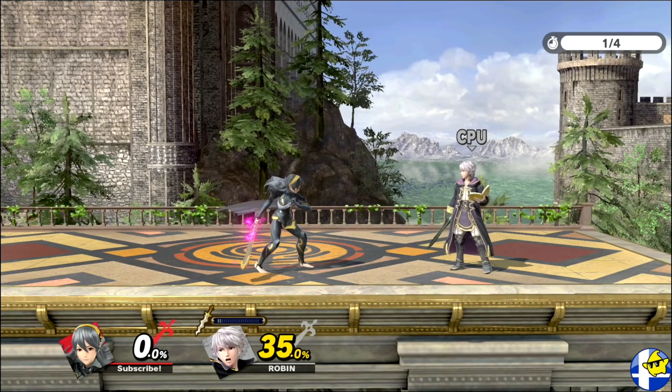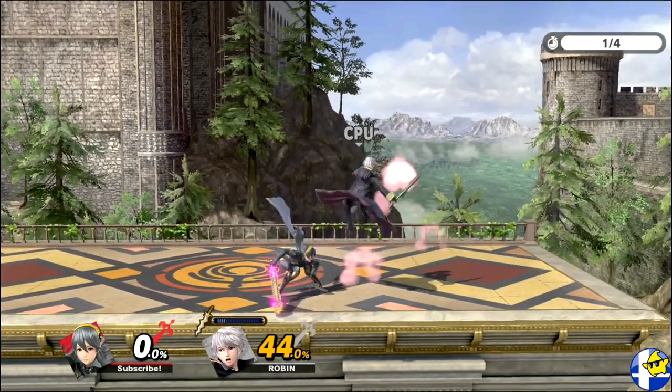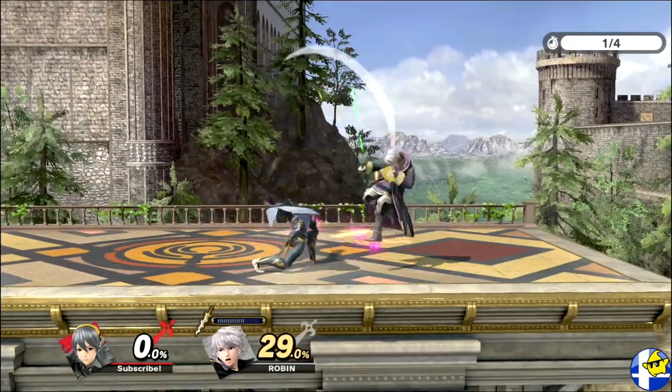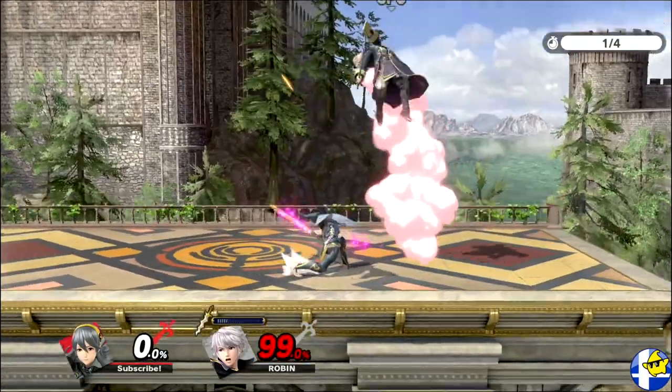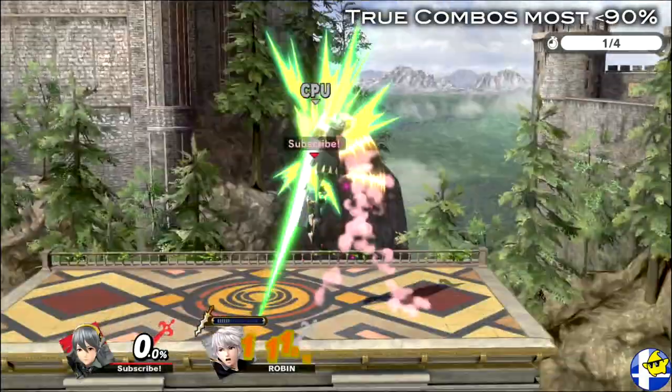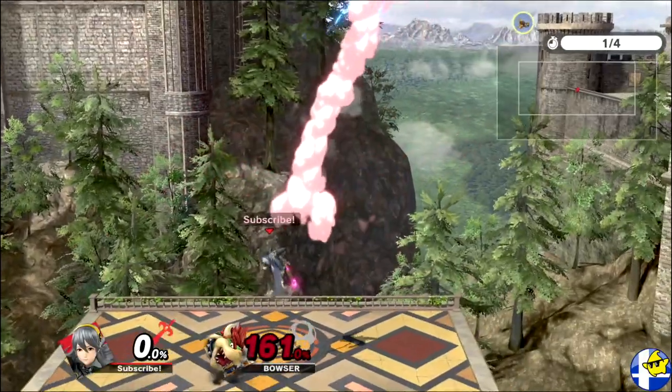Down tilt also comes out in only 5 frames and can be safe on some characters' shields if spaced well. What makes this move so good is that it pops your opponent up directly above you for combos. Depending on your opponent's fall speed, this will start true comboing into up tilt between 10-20%, and it will true combo into up air against most characters up to 90%. It can even true combo heavy characters up to as much as 140%.